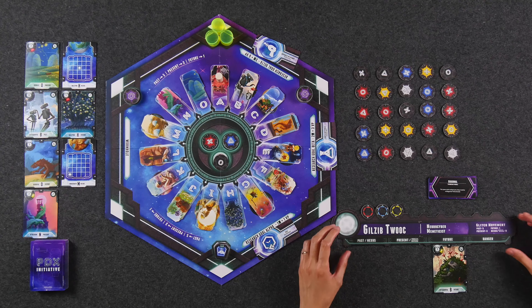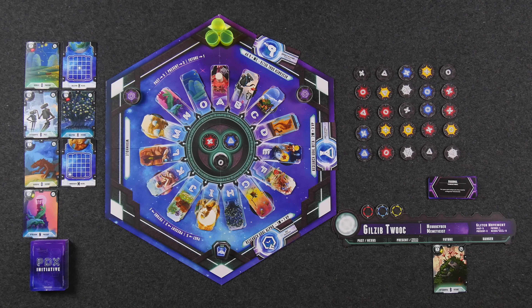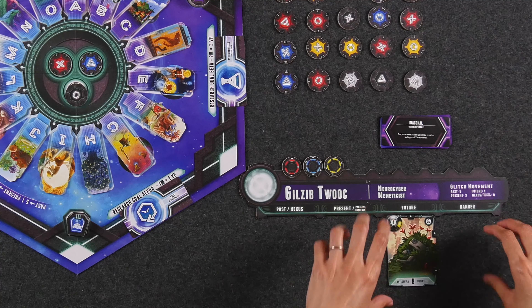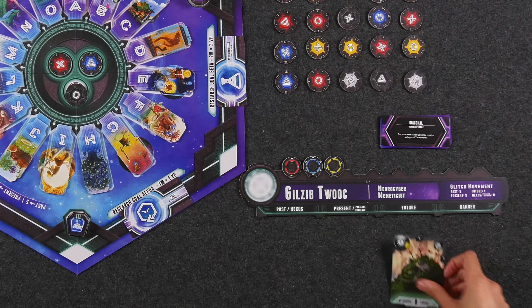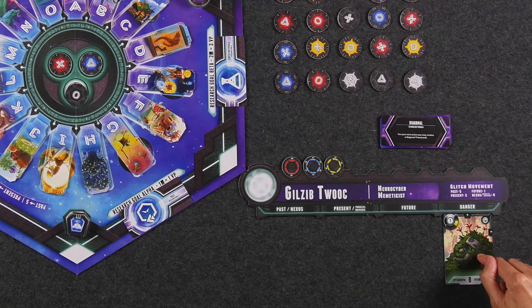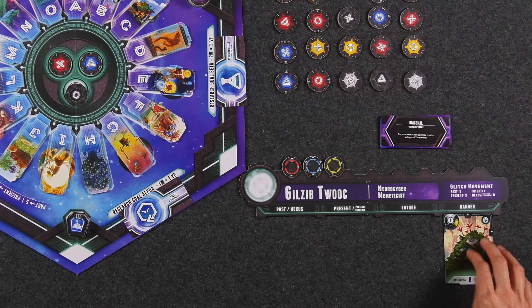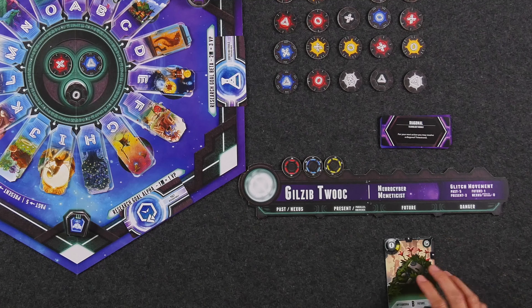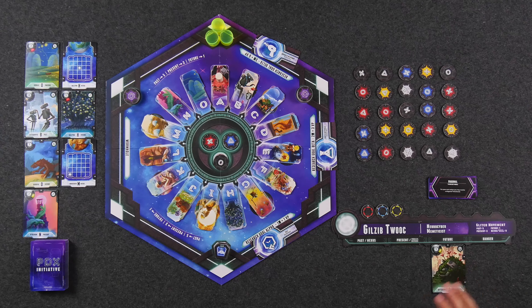It is a future card, which means I'm going to place this card under the future section of my Paradox console. The significance of this console is it's kind of a time limit for me to collect the resources I need in order to score the card. At the end of each round, each card in my console is going to move down a space. This future card is going to move to danger if I'm not able to complete it by the end of the round. By the end of next round, if I'm still unable to complete it, it would fall off of danger and be lost - anything on the card gets discarded and I cannot score it anymore. But this card only requires one yellow resource, so I have faith in us.